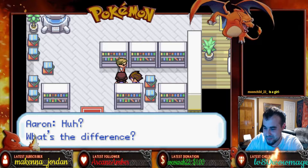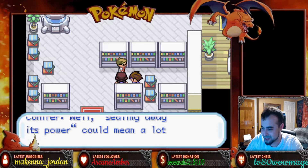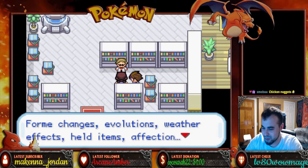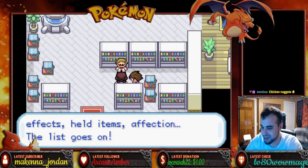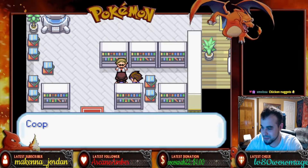Okay. What's the difference? Well, sealing away its power could mean a lot of things. Pokemon gained power in tons of different ways — form changes, evolutions, weather effects, held items, affection — the list goes on. Could be one of those sources of power that was sealed away, not the Pokemon itself.